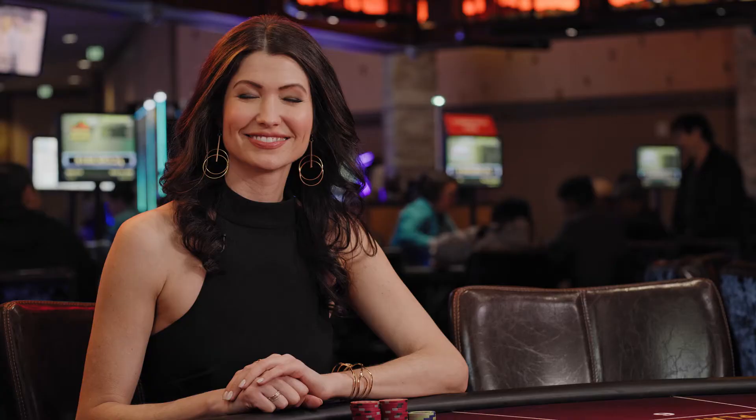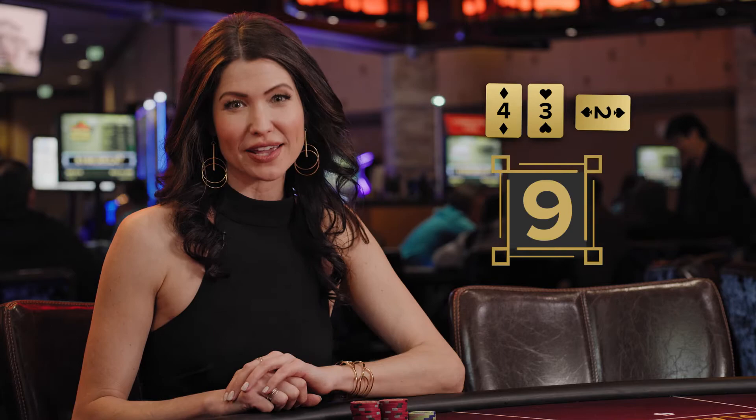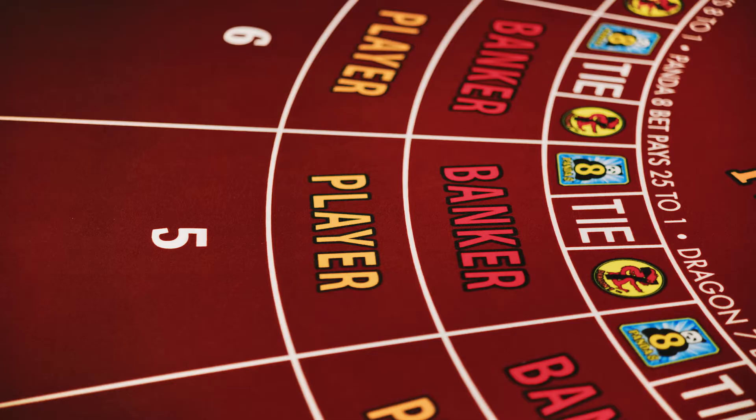The object of Baccarat is to get a point total nearest to nine. You are placing a wager on whether the banker or the player will have a winning hand. Keep in mind that the titles of banker and player do not correspond to a specific person. They are simply names to help distinguish between the two sides on which you may place a bet.